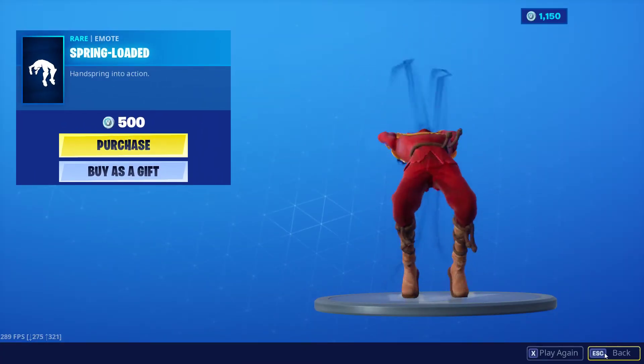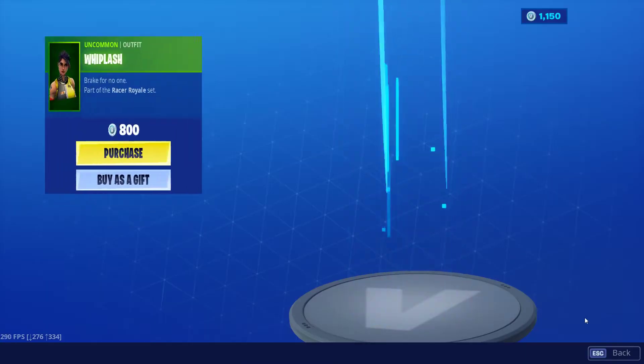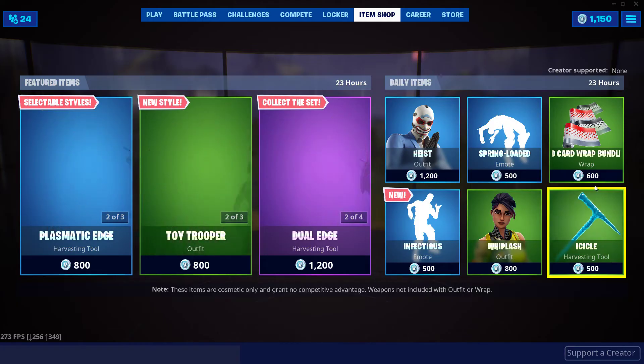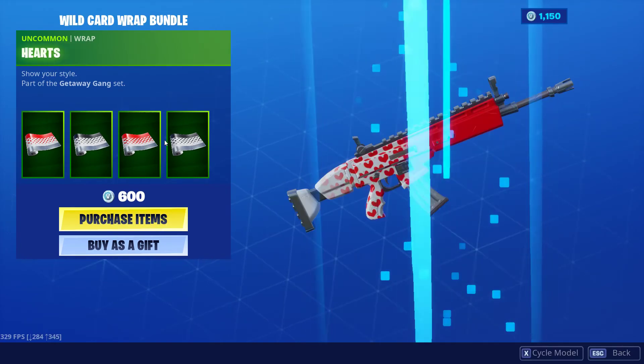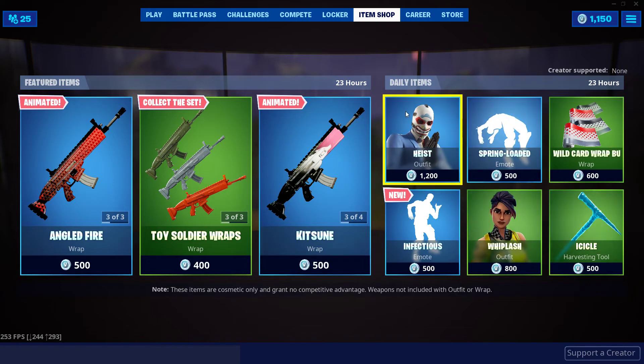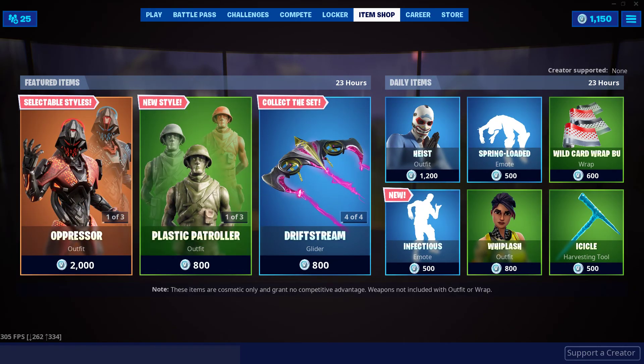Spring Loaded. Whiplash. Icicle. And the wrap bundle for the Wild Card. I'm not gonna go through all those, but yeah, they're pretty basic. So yeah, not a bad item shop at all. I like that emote a lot, actually, for only 500 V-Bucks. That's pretty good.